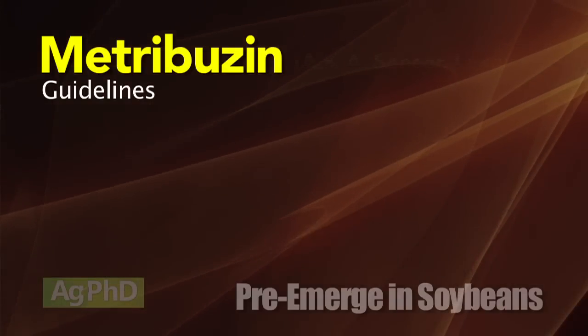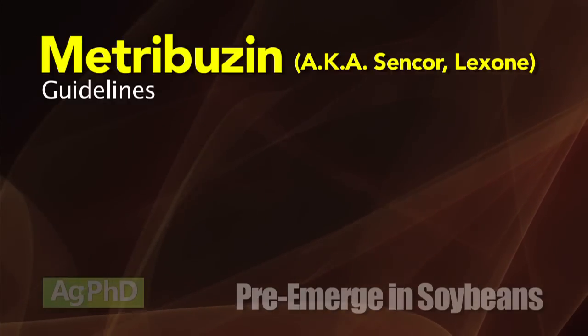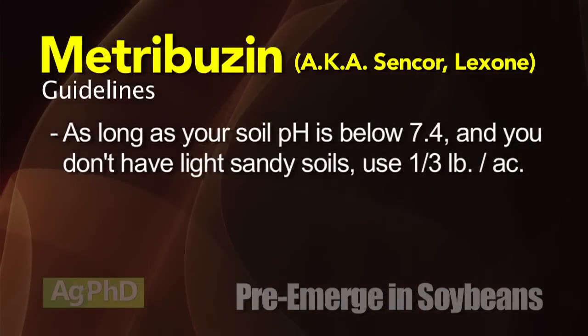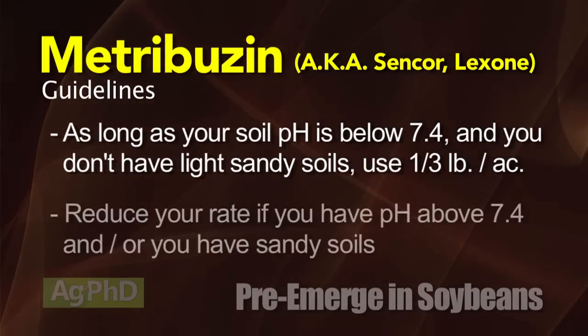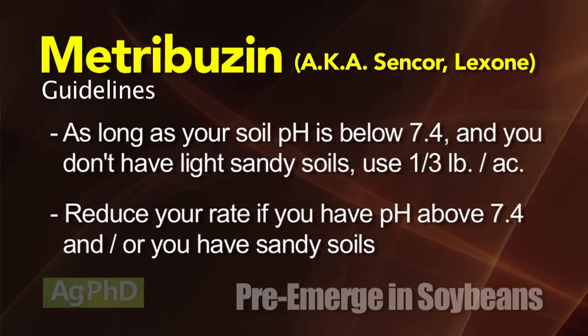Let me make it simple for you with metribuzin — this is the old Sencor or Lexone, same stuff we had 30 years ago. As long as your soil pH is less than 7.4 and you don't have light sandy soil, then use a third of a pound. If you've got pH above 7.4 or you have sandy soil, that's when you would need to reduce the rate.